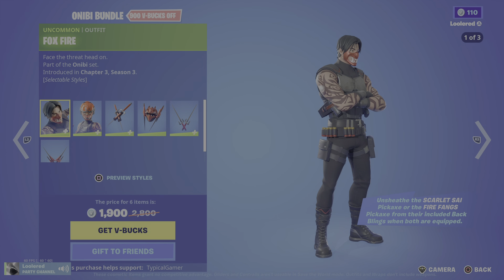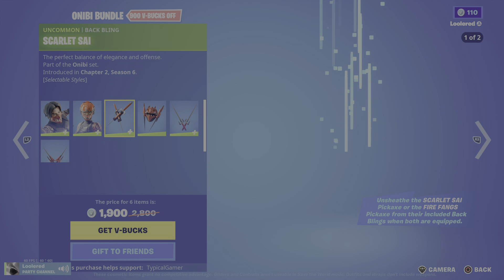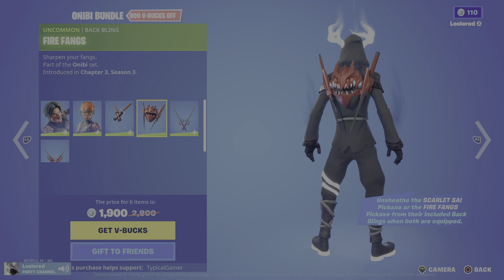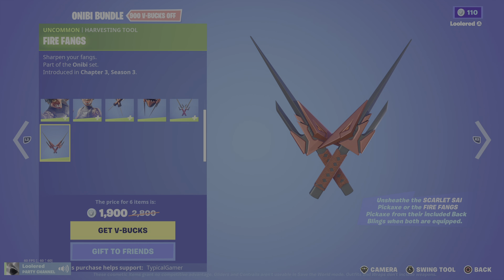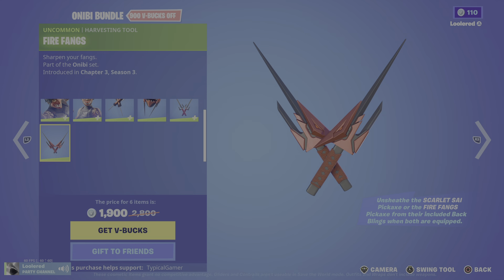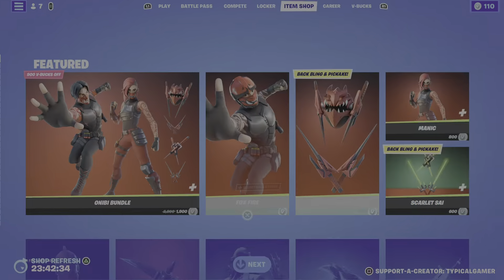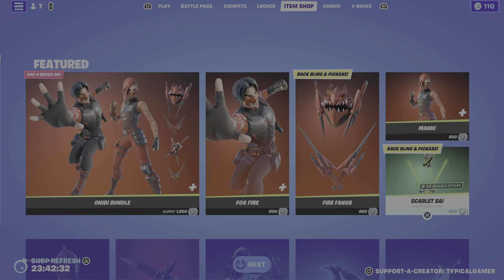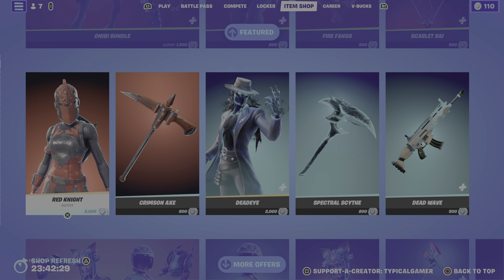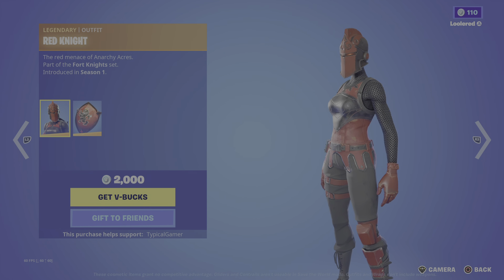Fire Fangs — sharpen your fangs. You can pull this out of your back bling too. You can unsheath them from both your back blings. You don't want to buy it all separately except you have to buy the pickaxes. Of course, with the respects back bling together, and then Fox Fire Manic — I see the Red Menace of Anarchy Acres featured.